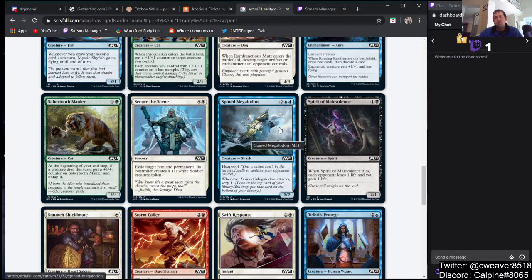Spined Megalodon — 5 blue-blue for a 5/7 shark with Hexproof, and whenever it attacks you scry 1. That's not bad — maybe a reanimator strategy wants this as a reanimation target. It's big, really hard to kill, and has a little bonus when it attacks, but no evasion which makes me sad. I don't know how you'd make it more evasive. It might see play in a reanimator strategy, but reanimator is kind of a tier-three deck, so probably not.